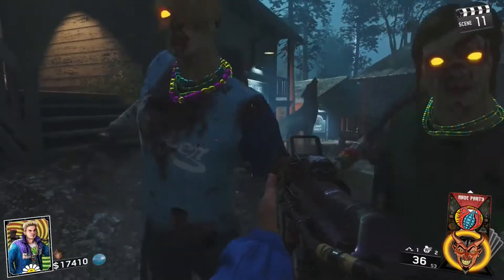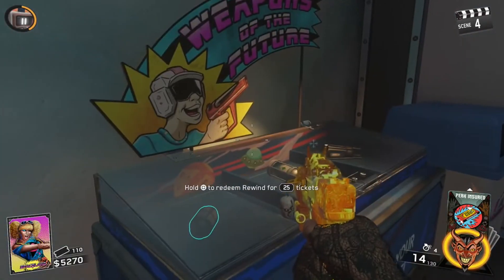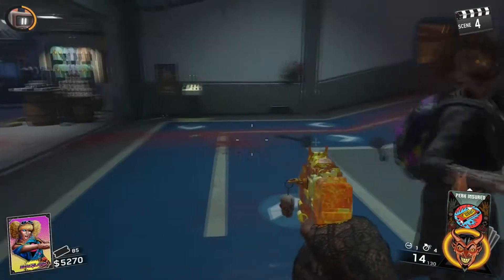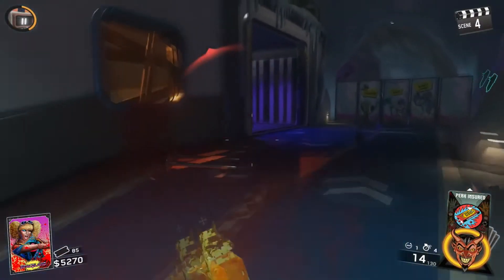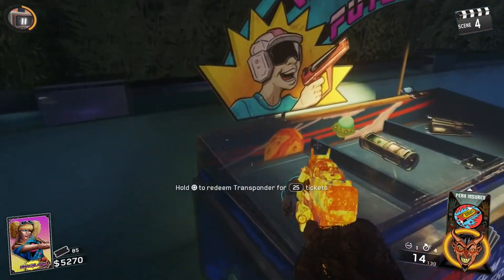It's the same with Spaceland. In Spaceland, go around the map searching for rewind grenades in the mini shop. After you've bought the rewind grenade for 25 tickets, go around the map searching for the transponder grenade.